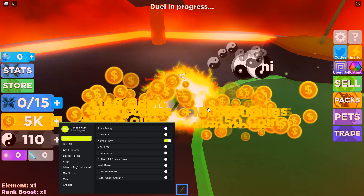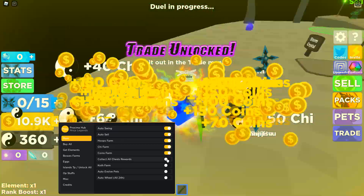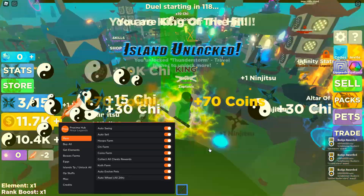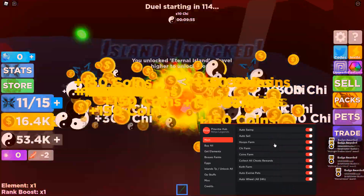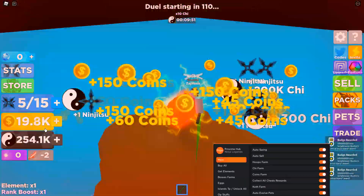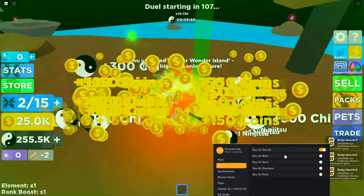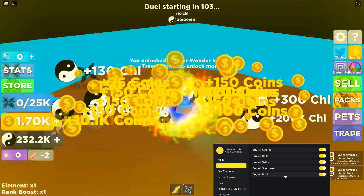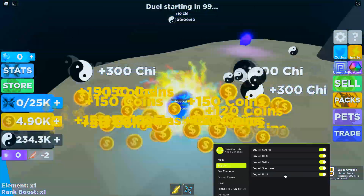Hoops farm — you can automatically farm hoops and you can do this with everything on. Chief farm, coin farm, collect all chest rewards, and you can pretty much just have this on 24/7. You can see on a brand new account this doesn't look like that much, but it's leveling up pretty quickly. And then buy all — buy all swords, buy all belts, buy all skills, and buy all ranks. You can see it's now going to automatically start leveling you up as well.